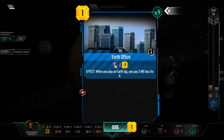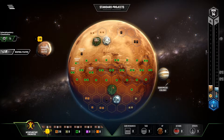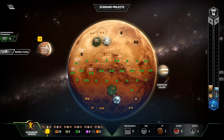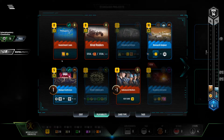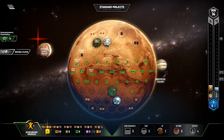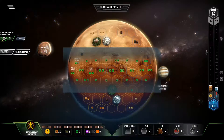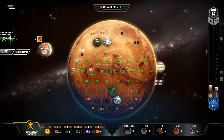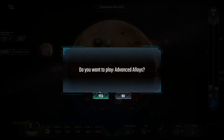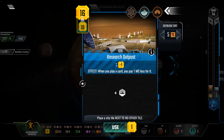First, play Earth Office, which allows me to now play Earth Catapult. With Earth Catapult down, I'm going to go ahead and play Media Group, because I don't have enough money left to go for the Research Outpost effectively at this point. With Media Group down, Investment Loan is free and gives me an extra $3 back. Now I can play Hired Raiders and take the steel. Now I can play Advanced Alloys.